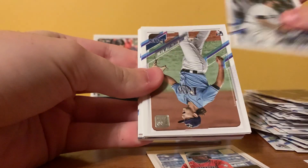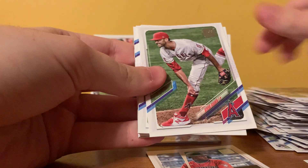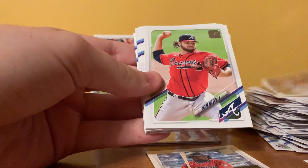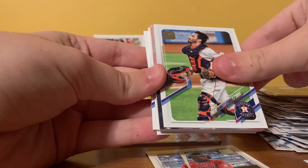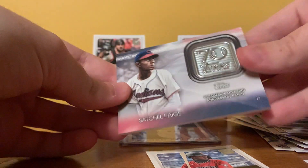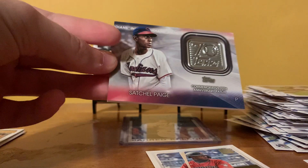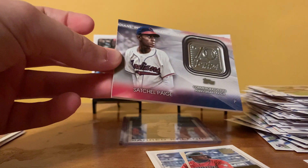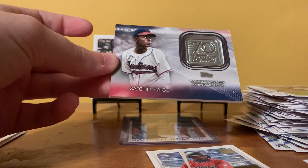Last pack — let's hope we can get Kelenic to make the set build a lot easier. Lance Lynn, Brent Honeywell Jr., Roni Garcia, Steve Cishek, Alex Reyes, Bryce Wilson, Adam Frazier, Wade Davis, Garrett Stubbs. Ooh — Satchel Paige is our 70th anniversary commemorative patch, that's cool! I think we've got a retired player in all three series this year: I got Ted Williams in Series 1, Clemente in Series 2, and Satchel Paige in Update.